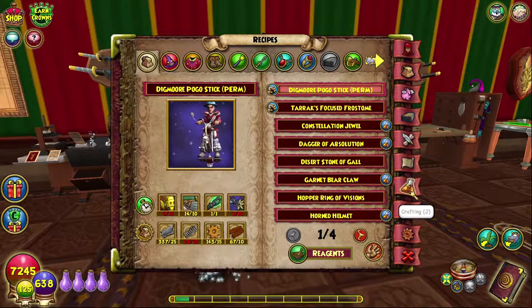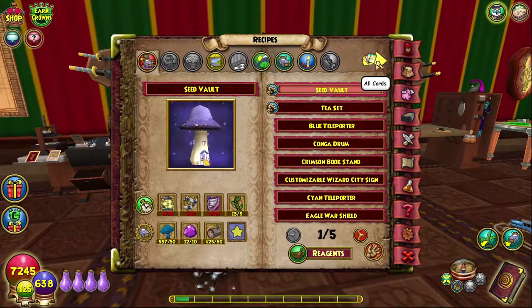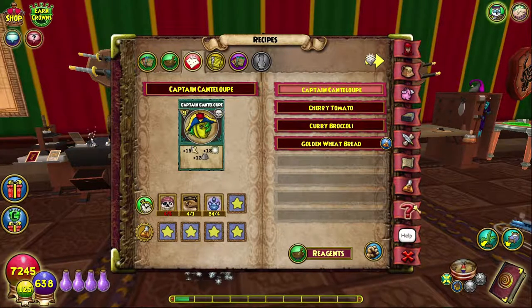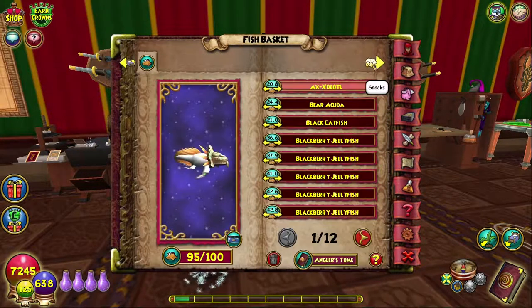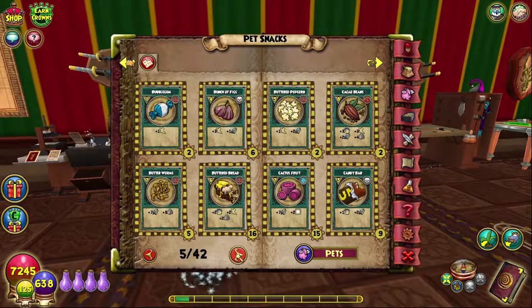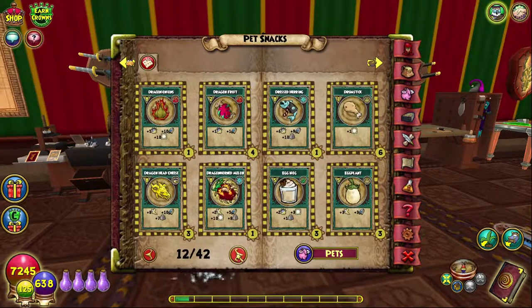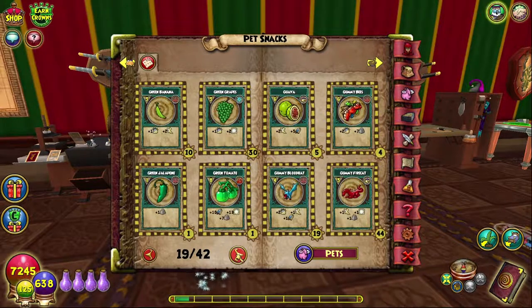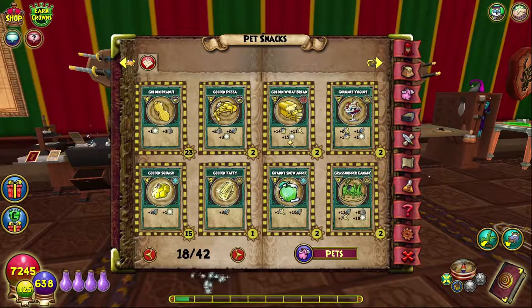If you want to verify it wasn't some glitch or the stats weren't as good as originally thought — let me just show you. The sorting system isn't great, so it'll take a moment to find. Look at this — two Golden Wheat Bread right here, gives 40. That's basically it. Golden Wheat Bread is an amazing snack.